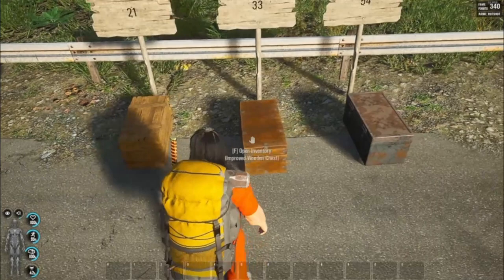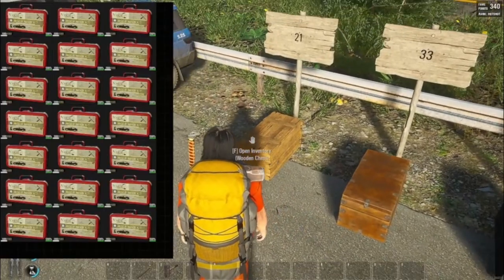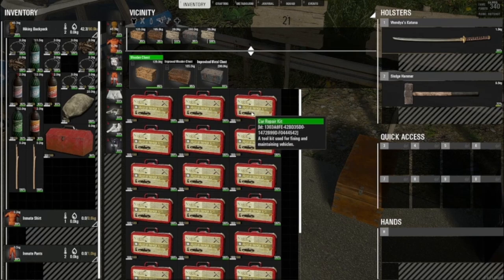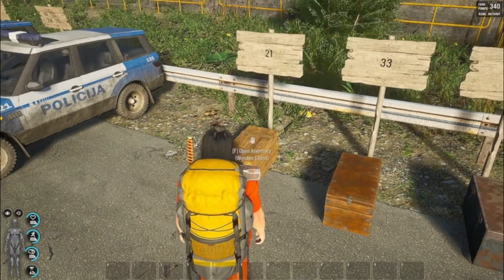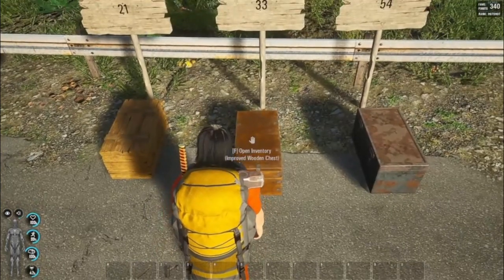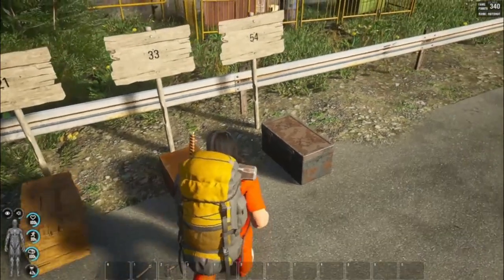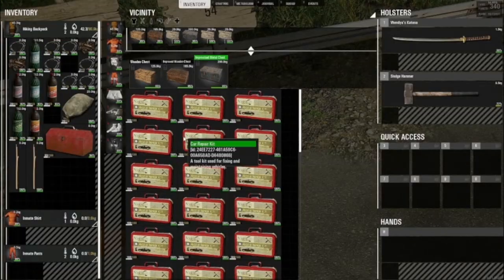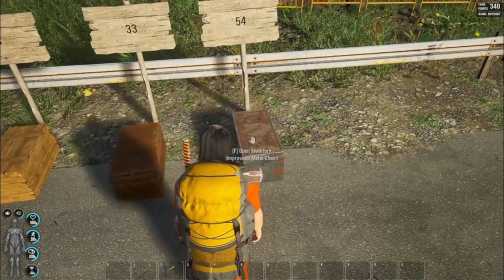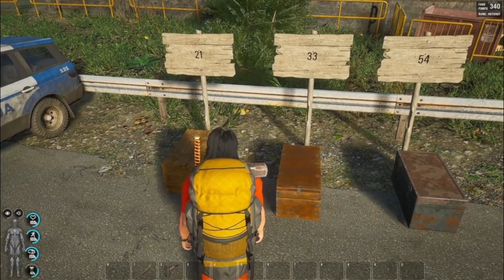This is the basic wooden chest, this is the improvised wooden chest, and this is the improvised metal chest. I'm using car repair kits to test — they just take up a good amount of room. The basic chest holds 21 of them, the improvised wooden chest holds 33, and the metal chest holds 54. That's the big difference — same physical size but close to triple the capacity.